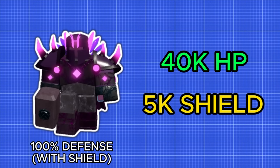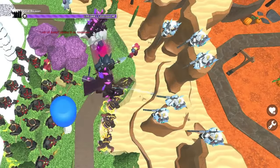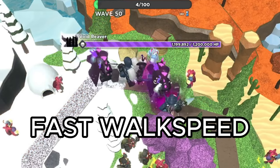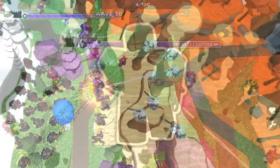They also have a 5,000 health shield that grants them 100% defense, and they can throw their hammer which ricochets between your towers, stunning them. On top of all this, they have a pretty fast walking speed, moving at the same pace as a normal boss.